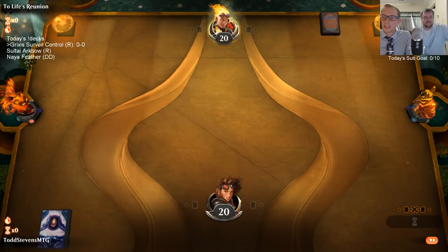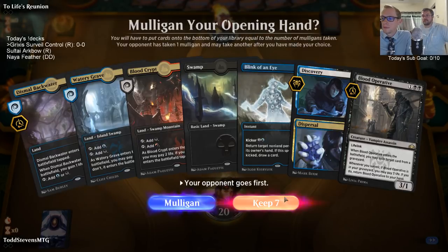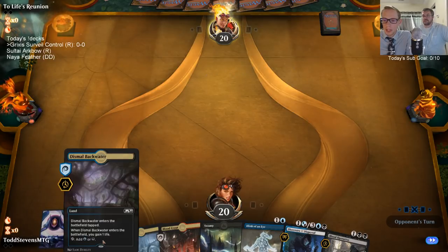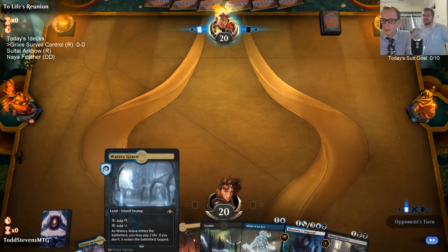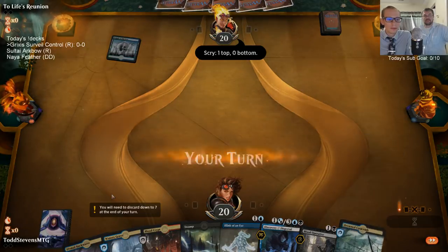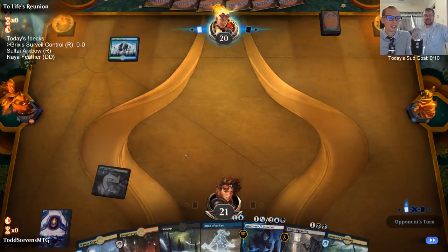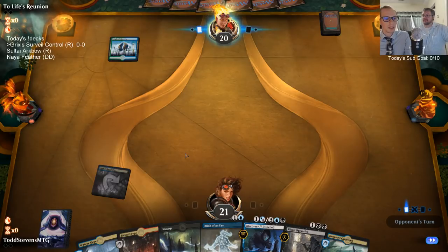Frenzy is just the perfect card against Grixis decks — very hard to stop. We got good mana, got the Dismal Backwater, starting off strong. I like making sure we can hit our land drops with a deck like this.